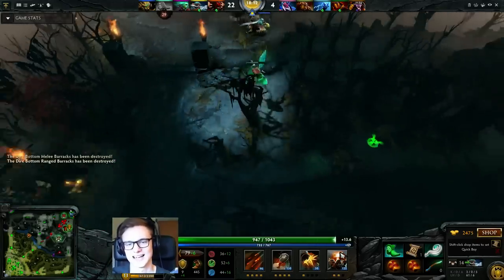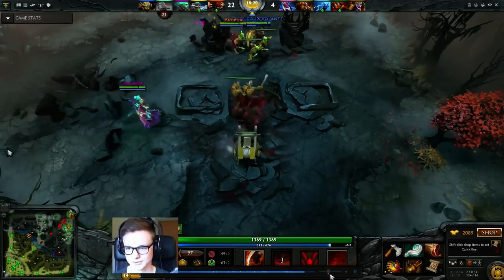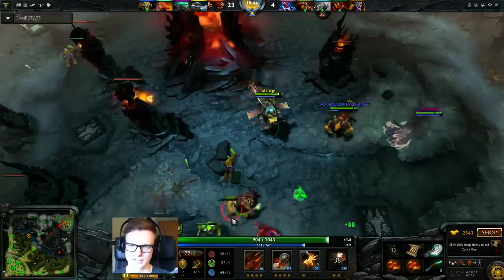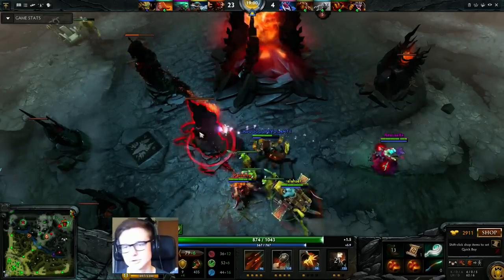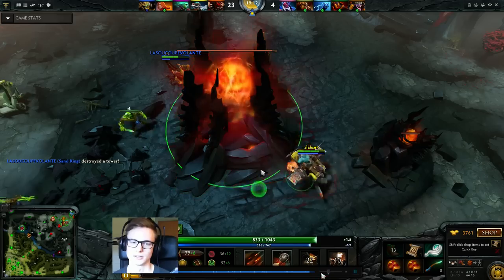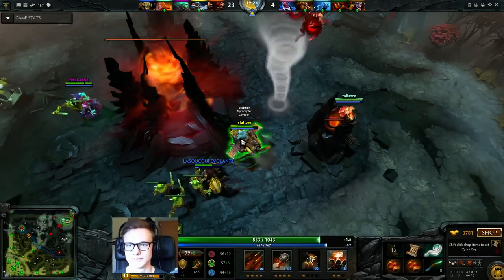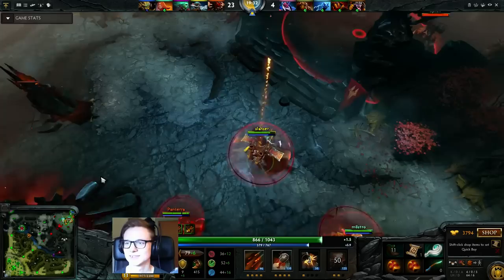I'm actually scouting with the courier right now to see if anyone's there. Timbersaw was always in the top left corner but the courier got hit — I was thinking maybe there's a hero hiding in the jungle. It might have just been the tower that hit it once. Let's go to 2x speed and watch the rest. If you have any questions about Gyrocopter that I may have missed, just ask away and I'll try my best to answer. You can check out my Steam guide — the link is in the description.